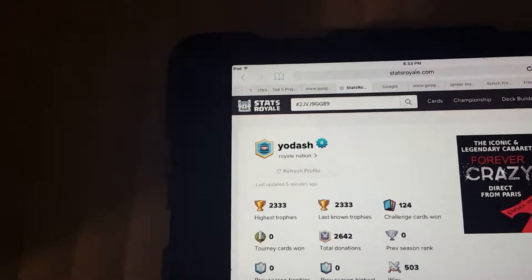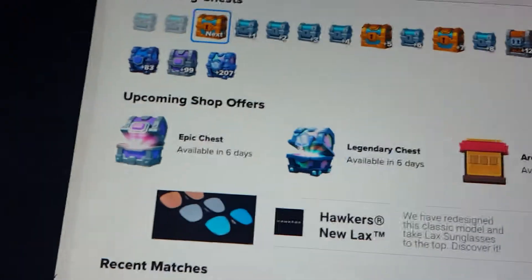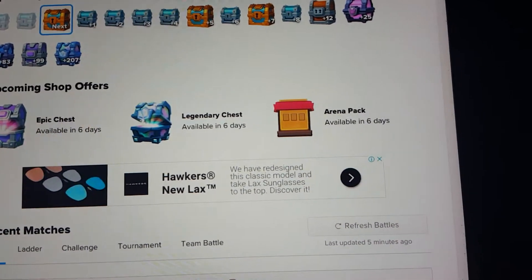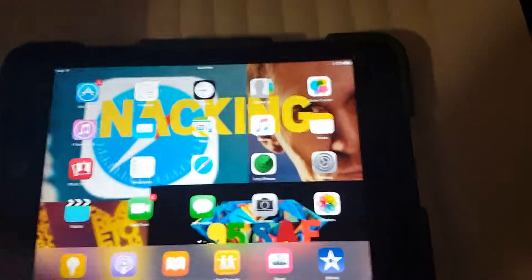Hey, what's happening guys! Today we're gonna look at two things. We're gonna do a battle with the cheapest deck I can make, and I'm gonna show you a Stats Royale glitch. On my account I just refreshed my profile like five minutes ago. As you can see, my epic chest is on six days, legendary chest six days, and arena pack is also on six days — they're all coming to my shop in six days. That must be some sort of glitch; one of them will probably not come. I just hope the legendary chest will come up. Anyways, that's a really weird glitch, and I can't do anything about it.